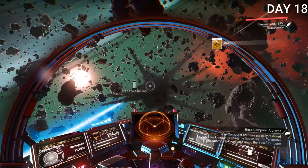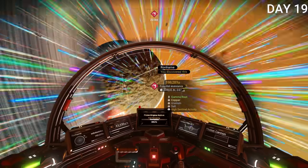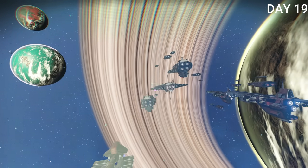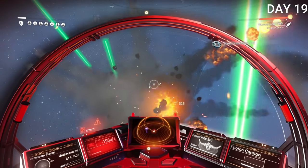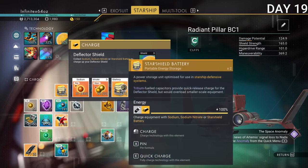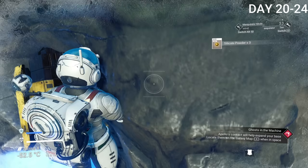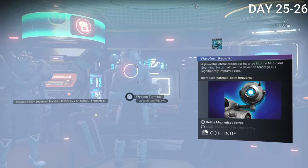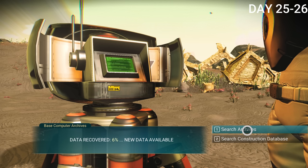I started taking out asteroids for more materials and also took out a bounty — just one ship — which gives you around 100,000 units each time, so there's no reason not to do it. My game crashed once and I had to reload, but I got back into a battle defending a capital ship from pirates. The first time you defend one you can claim it for free, but I didn't take it — which would turn out to be the best capital ship I could have gotten in the entire 100 days. From days 20 to 24 I spent all my time getting technology modules and salvage data, then went back to the space anomaly to get a scanner for finding material, gas, or power deposits for farms.